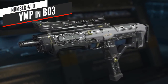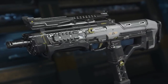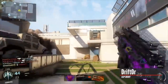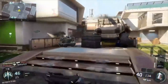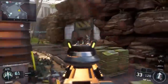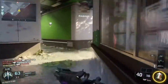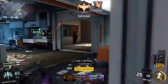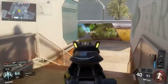At number 10, the VMP in Black Ops 3 — one of the most used weapons in BO3 that some people would even call overpowered. The VMP is one of the first weapons you unlock in Black Ops 3, and it's undoubtedly the best all-around SMG in the game by default. It has a 40-round mag, deals up to 30 damage per bullet, and fires at 909 rounds per minute. Throw on rapid fire and extended mags and it hits 967 rounds per minute with a 56-round magazine and a 2.1-second reload time. The VMP did get nerfed, but it's still one of the best SMGs in the game.